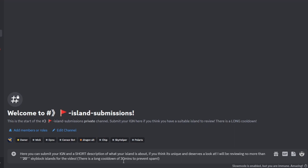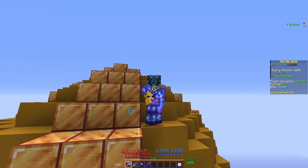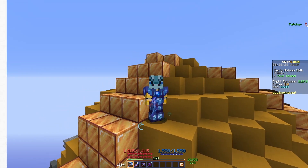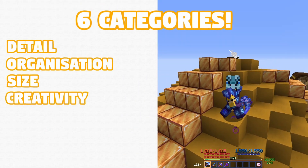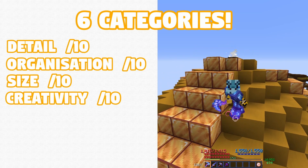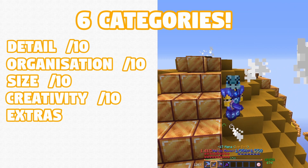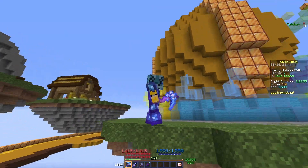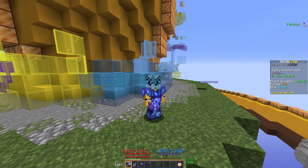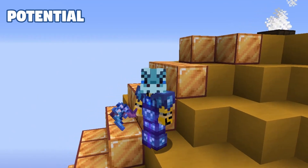So I announced some announcements and set up a submission point for you guys to submit, and I decided to review the islands under my opinion on six categories: detail, organization, size, and creativity — all being out of 10 — and extras like furniture, lore, and easter eggs contributed to a score of five, and a slightly weird category called potential. This was for most of the islands that were a work in progress, so this would balance it all out.